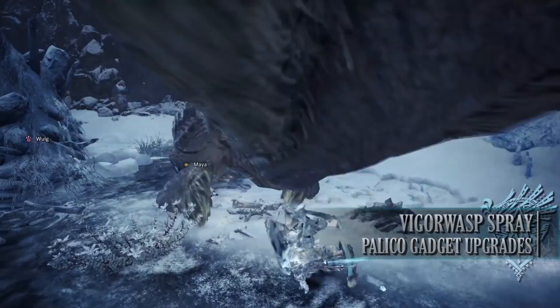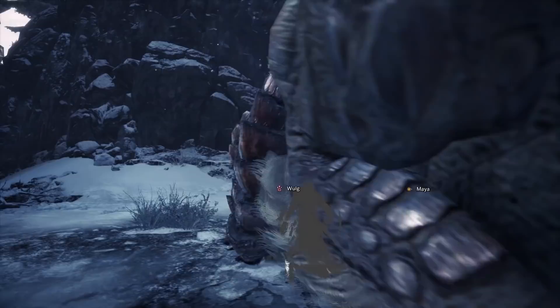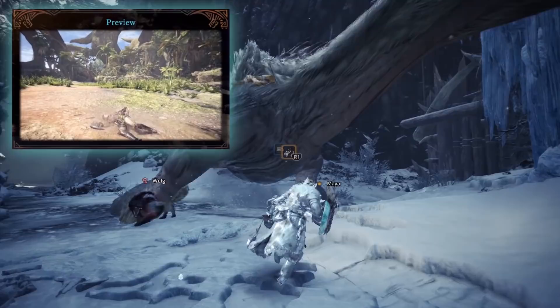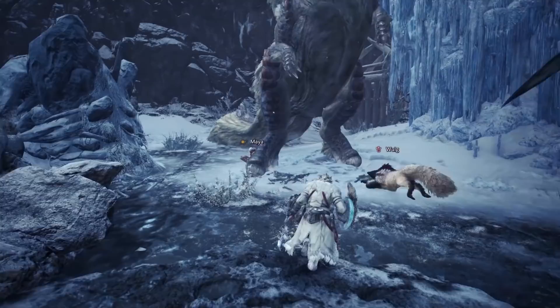First of all, the Vigawas Spray. The Vigawas Spray basically allows your Palico to heal you in various ways. But once you get past proficiency 11, your Palico will gain access to the Vigawas Revival. Now unlike other Palico commands, this cannot be used on demand unfortunately. Once you're on a hunt, should you faint, your Palico will perform the Vigawas Revival move, coating your Hunter in the Vigawas Spray and reviving them with a small portion of health.